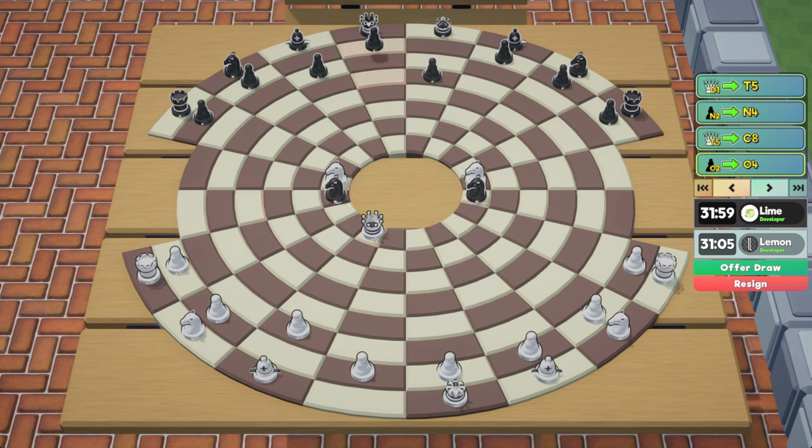Black can respond with pawn to o4, defending the other knight. Now white still has two undefended knights, but there isn't much pressure on them. Any attack could be responded to by opening up either bishop to defend, so this might be a good time to start getting rooks into the game.